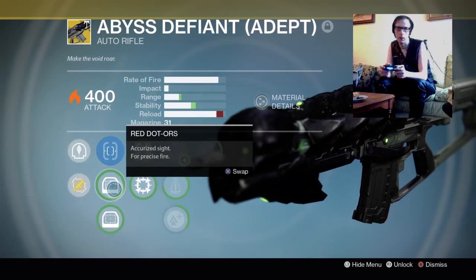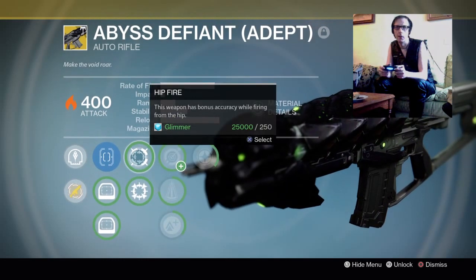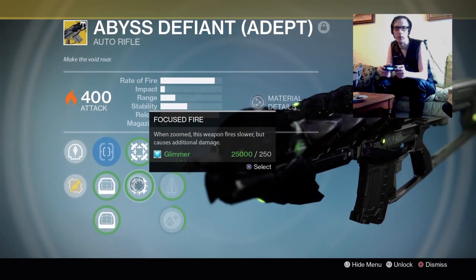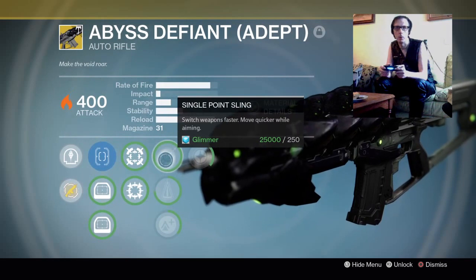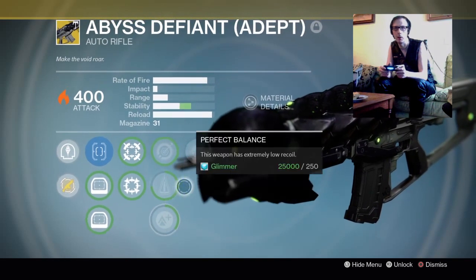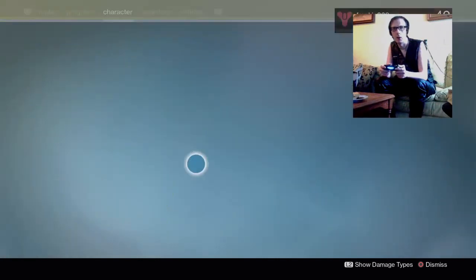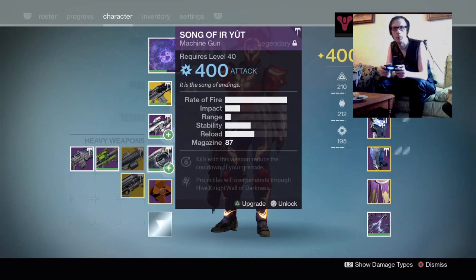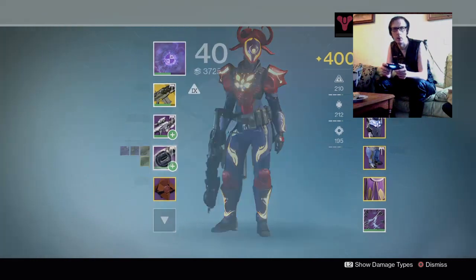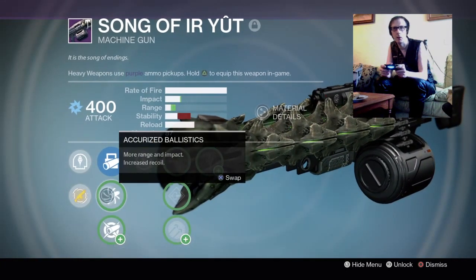The perks are Red Dot ORS, Red Dot OAS, Hip Fire, Focus Fire, Single Point Sling, Perfect Balance, Lightweight, and Lich Bane. The other weapon I've got is Song of Ir Yut, and the perks start with Akra's Ballistics.